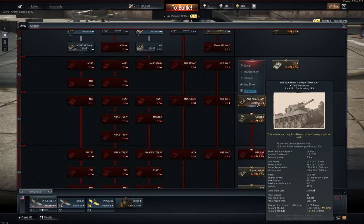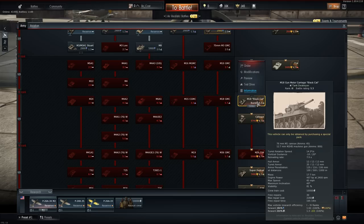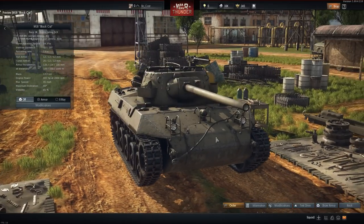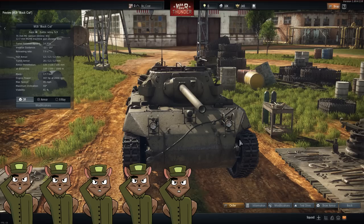All premium vehicles get a 100% booster on SL and RP gain. When you talisman a vehicle in the normal tech tree it only gets you the RP boost. So this M18 will help you grind out rank 4 and lower tiers, while also helping you make credits along the way. In the US lineup this is probably one of the best buys you can make — there's a reason you see these in every US 5.3 match. We give that one five squirrels.